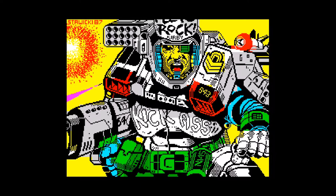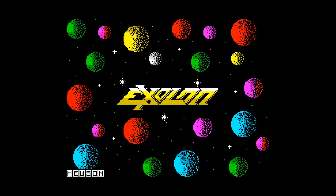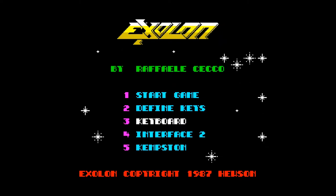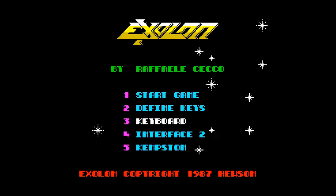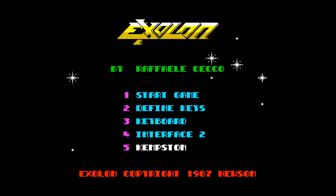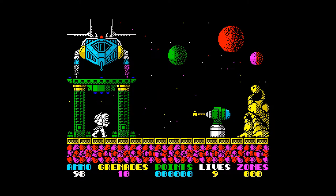Hi guys, it's True here bringing you another video and this is a quick play of Exelon on the Spectrum. This game came out in 1987 on the Spectrum and was released on the Hewson label, but it's programmed all by one person, a guy called Rafael Checo I think. Really good game this — it's the same guy who did Cybernoid, which some people may remember.